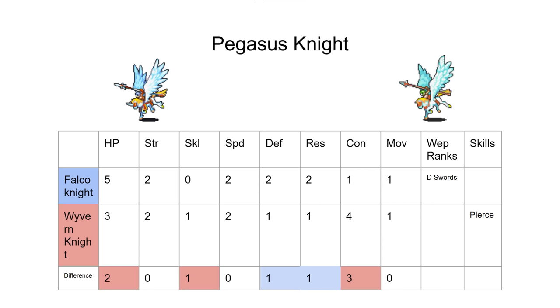Wyvern Knight also gets Pierce, which has some amount of value. It's very valuable in LTCs, but even outside of LTC, Pierce is one of the few skills in FE8 that's actually a value add. I think Pierce is actually something that exists — unlike Great Shield, which just doesn't. Pierce's proc rate isn't exactly amazing either since it's the actual unit's level percent. Funny enough, if you have a Wyvern Knight attack a General, there's the same percentage chance of the Wyvern proccing Pierce as there is of the General proccing Great Shield.